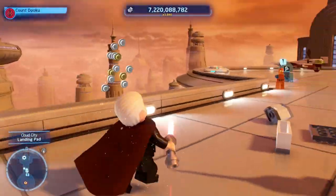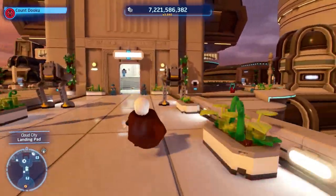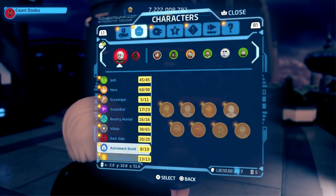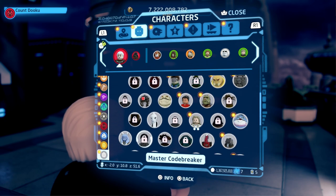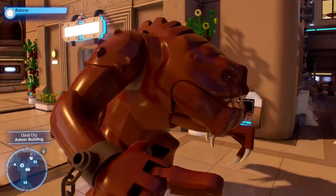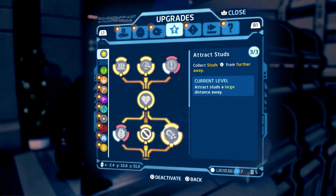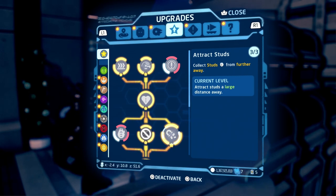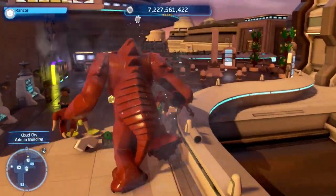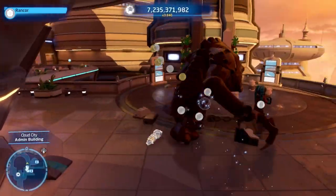Once here, you can either grab the walker — it's right over here — or if you don't want that, you can go ahead and change your character to the Reign Core. Select this character and basically what we need to do is walk around the map and destroy everything in your path. If you have the attract studs upgrade and max it out, this will make this method super fast.